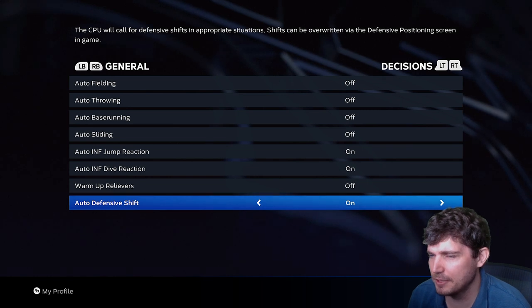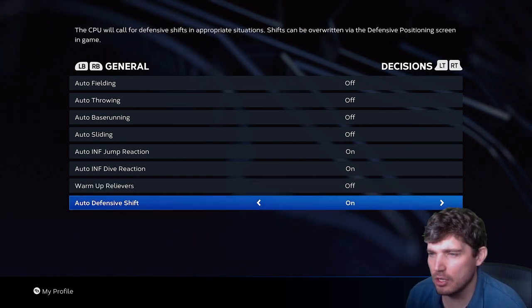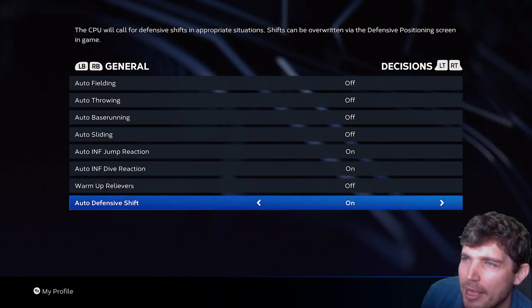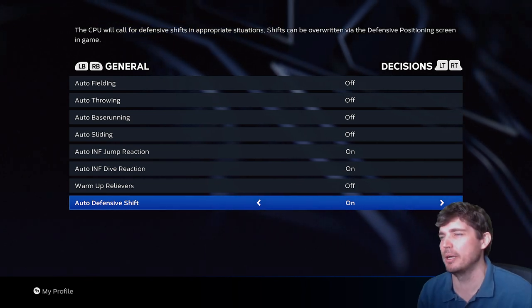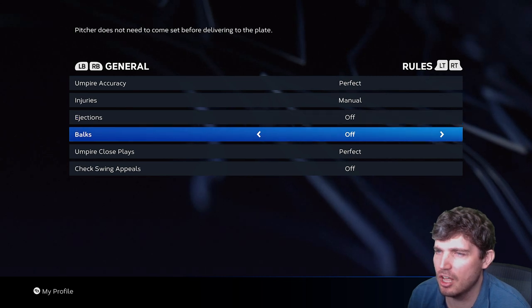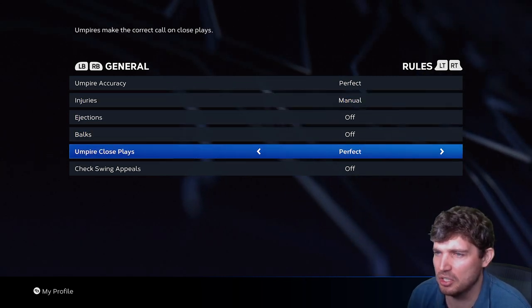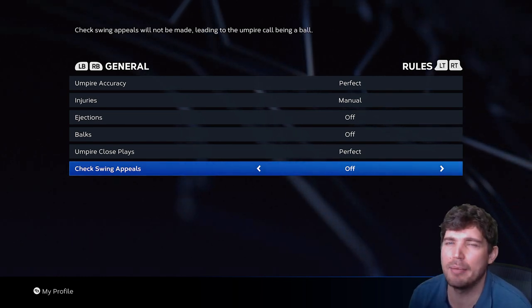Auto-defensive shift: I keep that on, as I think it's better — you get a slightly higher number of outs, though you do give up bigger hits if someone hits the ball the other way. Rules: umpire accuracy, perfect. Injuries: manual. Ejections off. For sim gamers, you'd turn these things on. I also go check swing appeals off — I feel like I just waste my time. Online, you still have check swing appeals, sadly.